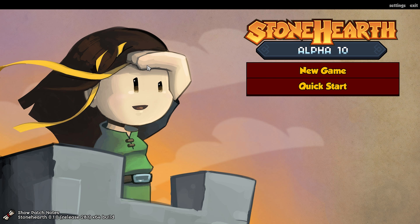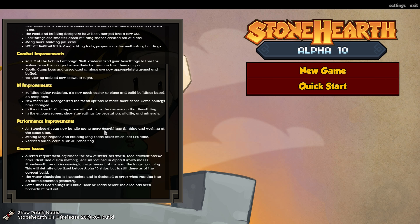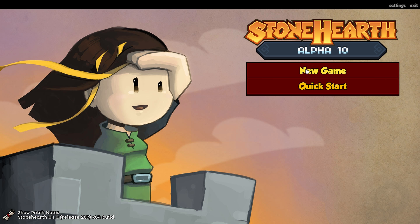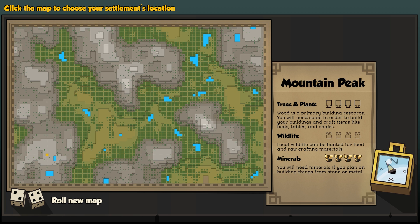Hey everybody, welcome back! Today we're playing Stonehearth - this is Alpha 10 with the new splash screen. I'm not that much of a fan of it but it looks pretty nice. Here are the patch notes if you guys want to check those out. I know this is test track week but I thought you guys were going to be suffering from withdrawals, so I had to play a little bit of it - it's just such a fun game.